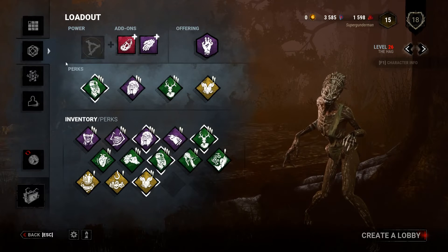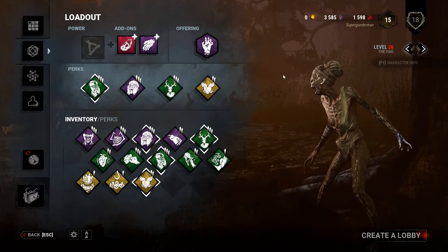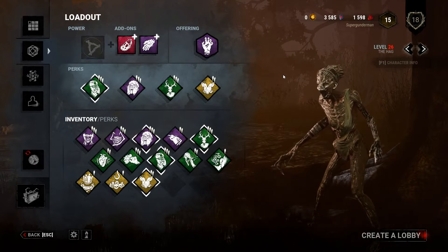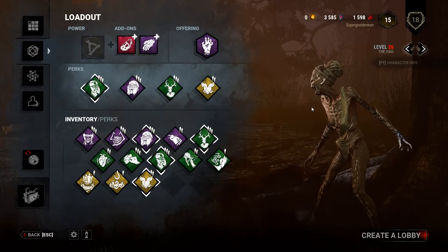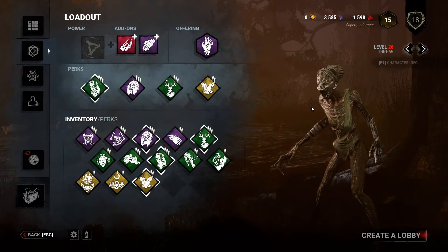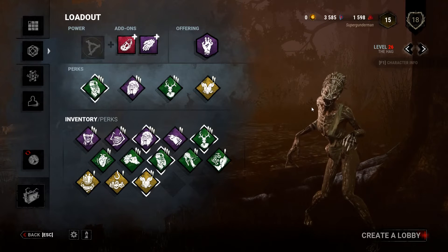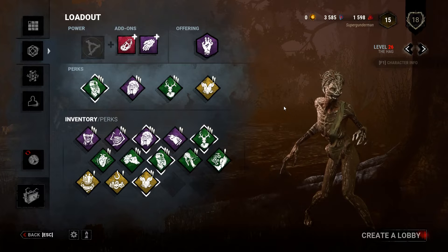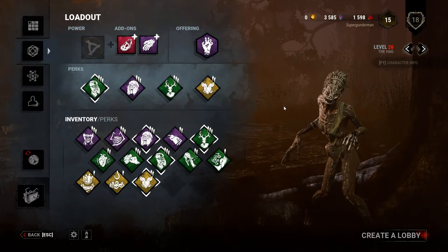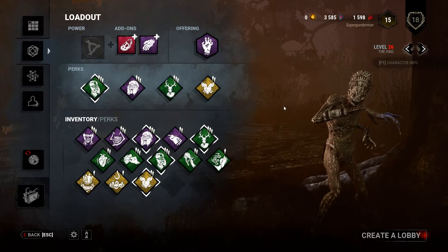I suppose I didn't explain what a slug build is — excuse me, I'm fairly new at the build video format. A slug build is where I knock a survivor down, leave them there, find another survivor, knock them down, and the goal is to knock down all four survivors. Once I have them all down I use Deerstalker to find them, hook them, and just run around the map while they slowly die all around me.